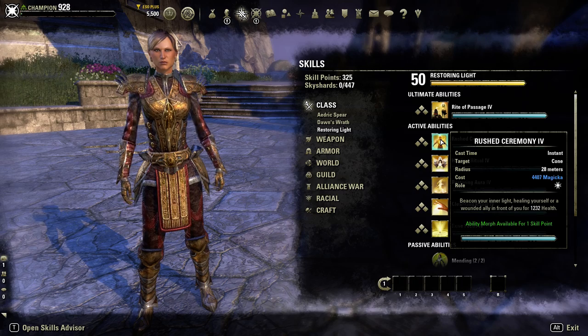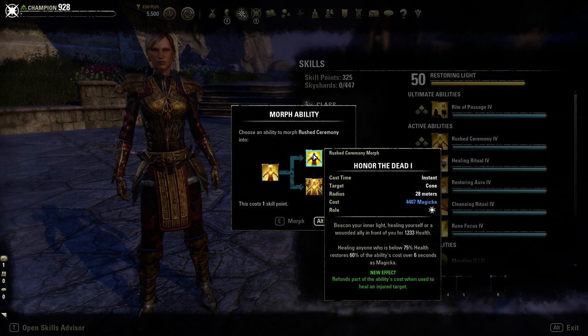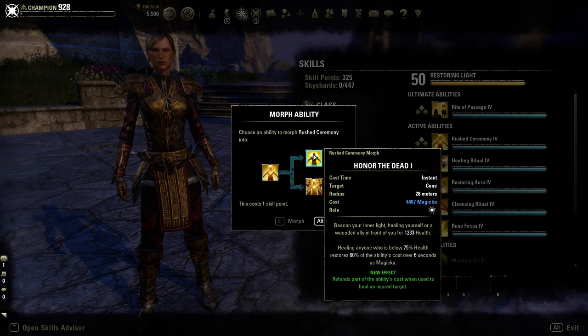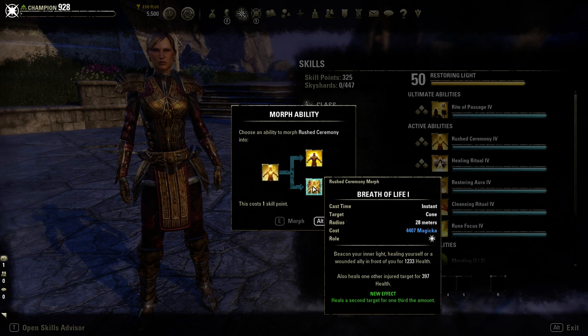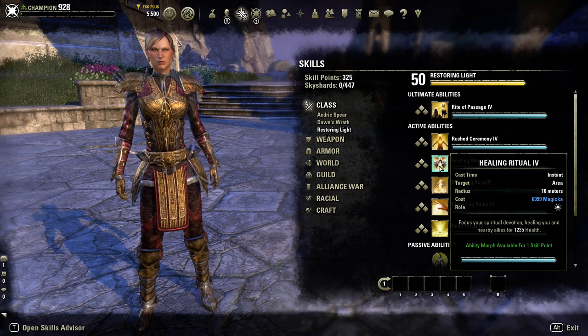The first Restoring Light active is Rushed Ceremony: you beacon your inner light healing yourself or a wounded ally in front of you. Honor the Dead morph heals anyone below 75% health and restores 60% of the ability's cost over six seconds as magicka - great for sustaining magicka. Breath of Life morph heals the primary target and also heals one other injured target in the area for a smaller amount - more effective for a primary healer role.